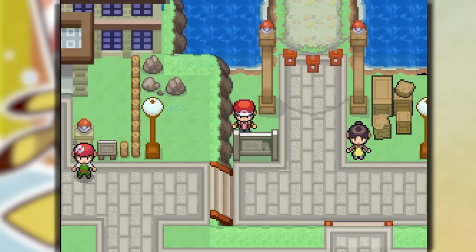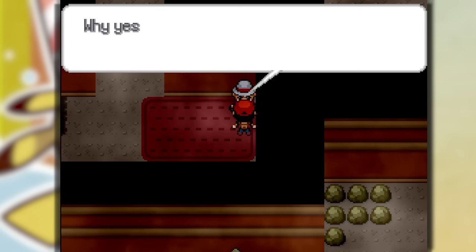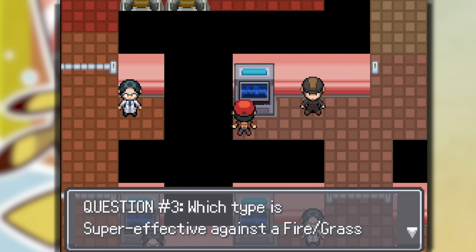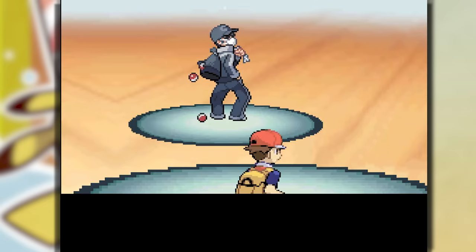Then we make our way to Cinnabar Island. We gotta go inside the Pokemon Mansion and get Blaine because he's having an episode, so we can take on the 7th gym. Before then, we have to answer a bunch of trivia questions. Question three: which type is super effective against Fire/Grass Pokemon? I think Ground has to be the answer — but no.